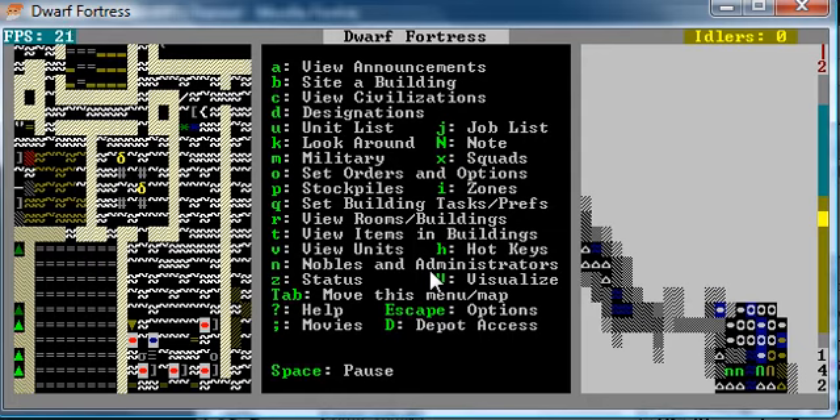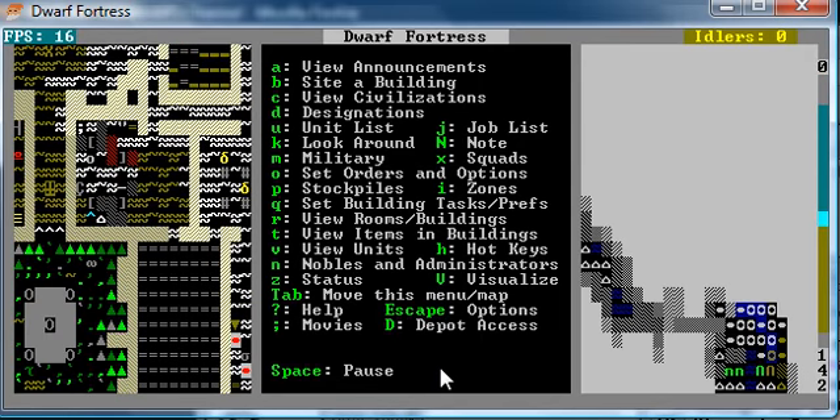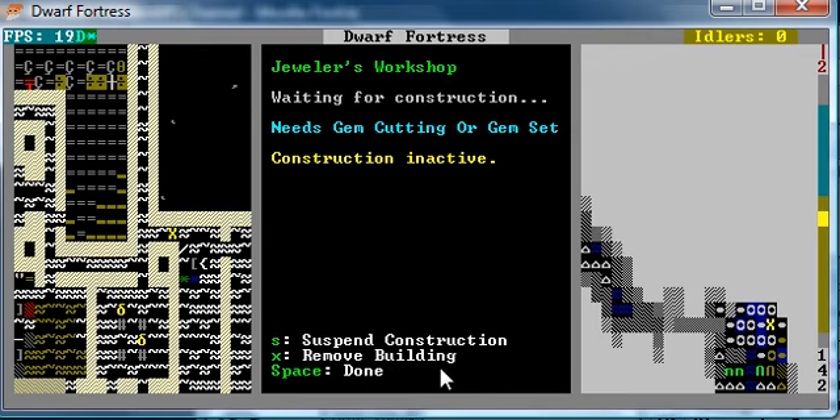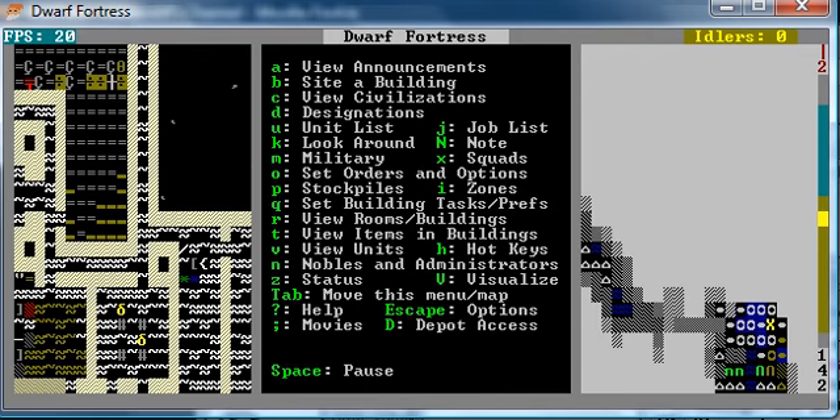So this is Part Seven, I think. Next time I'll do other stuff like set up a well. Oh, also this is a jeweler's workshop — I'll talk about that later. Alright, see ya guys, bye bye.